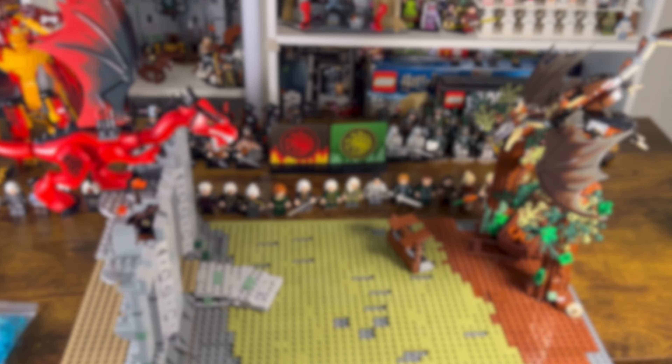Moving on to more of the greens now with Otto Hightower. The actor Rhys Ifans almost stole the show in Season 1, and it was really disappointing to see him banished for Season 2. For him I've used mostly parts from Salazar Slytherin with the dark green and black robe printing. This dark brown Widow's Peak hairpiece worked really well to finish him off, although I would have preferred to use his longer version in a dark tan colourway.